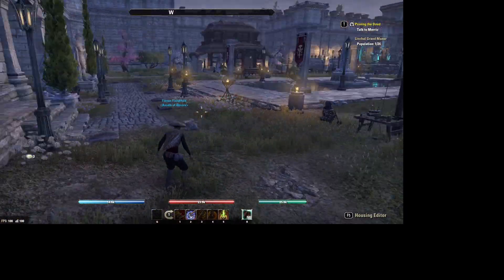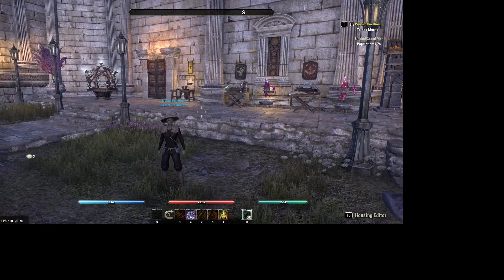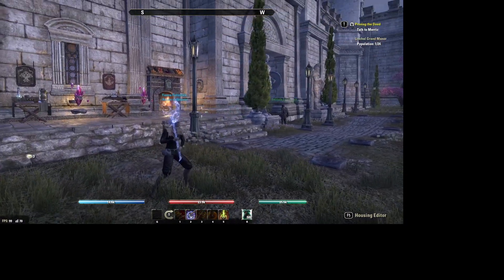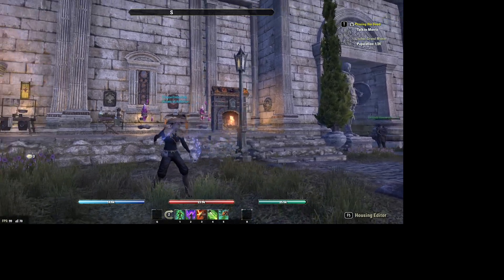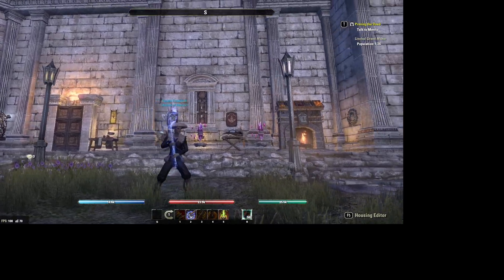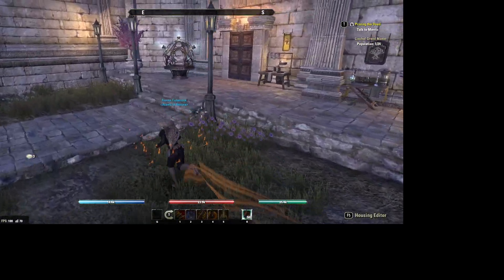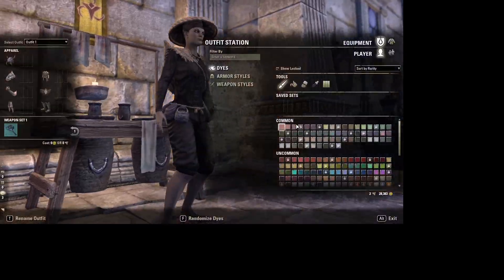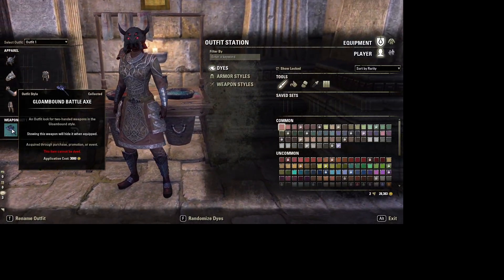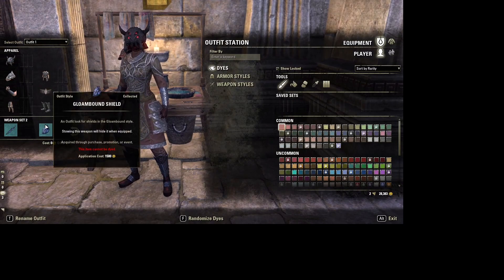For the weapon style, we've used Gloom Bound weapons. This is primarily because they hide completely when you unsheathe them, so it doesn't ruin our look at all. We can run around without them blocking the basket of fish on our back — and there are actually fish inside that basket. That's the Gloom Bound weapon style.